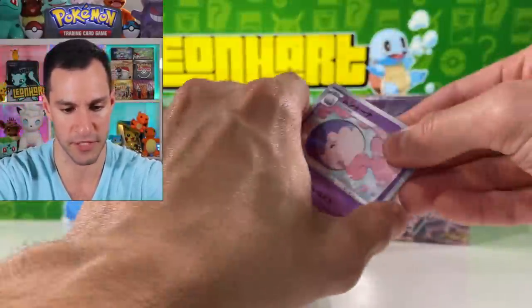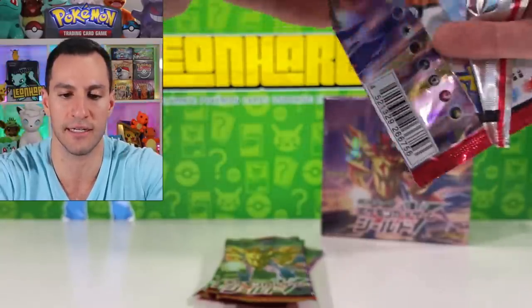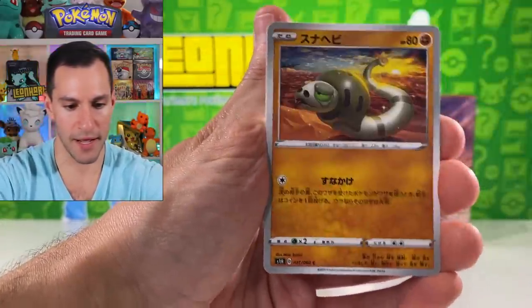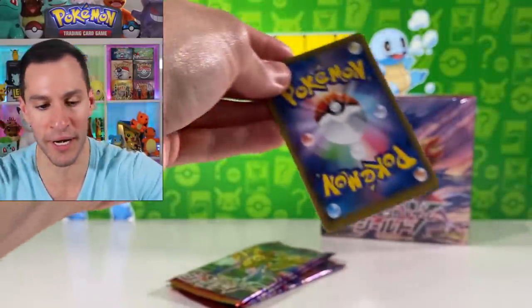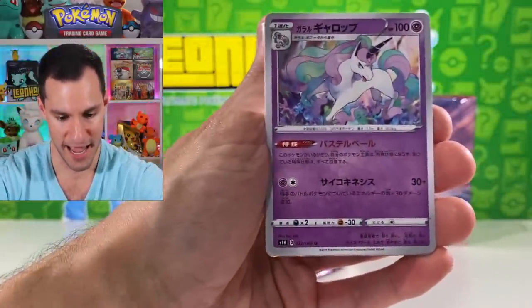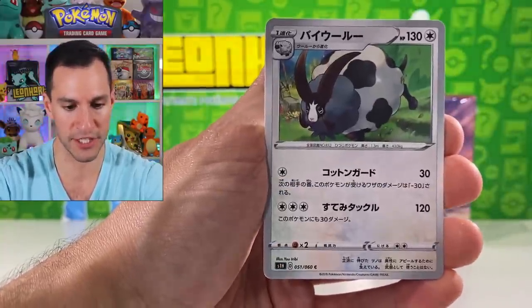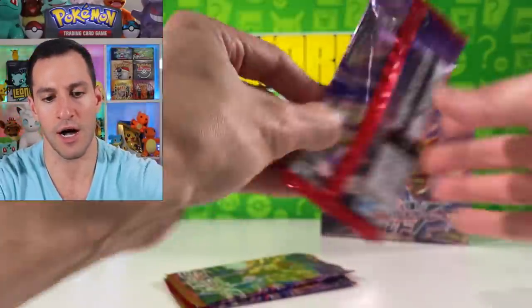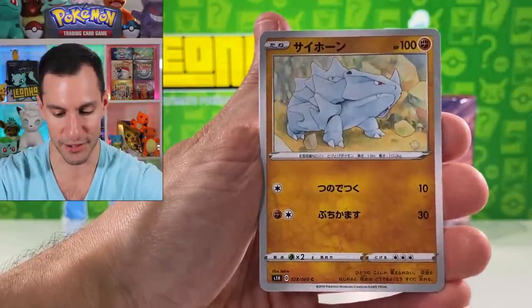Musharna, Hitmonlee, Dotler, Zigzagoon, and a Rhyhorn non-holo. Team Yell Grunt. Alright, I'm having way too much fun with this — hopefully y'all have been enjoying this opening. Massive vintage opening continues tomorrow. Galarian Rapidash, Qwilfish, Dubwool, Hitmonchan, and an Obstagoon — I think that's what it's called — holographic has been pulled! We have three packs remaining and then we are going to get into another complete Shield box.